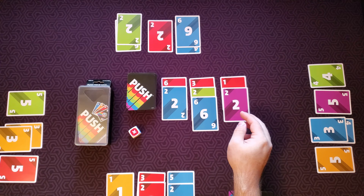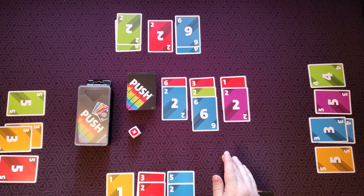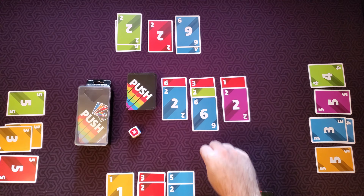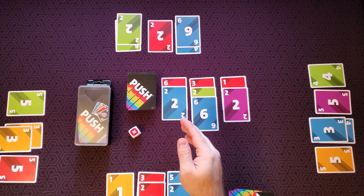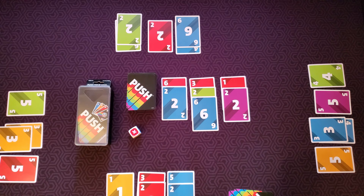Now this player has a two and a red card in all three of the stacks, so if they pull a red card or a two, the player would bust. Let's say this player stops. They would then choose one of the three stacks available to them and take all of those cards into their bench. Then the next player to their left gets to choose one of the two remaining stacks, and the third player picks the last stack.